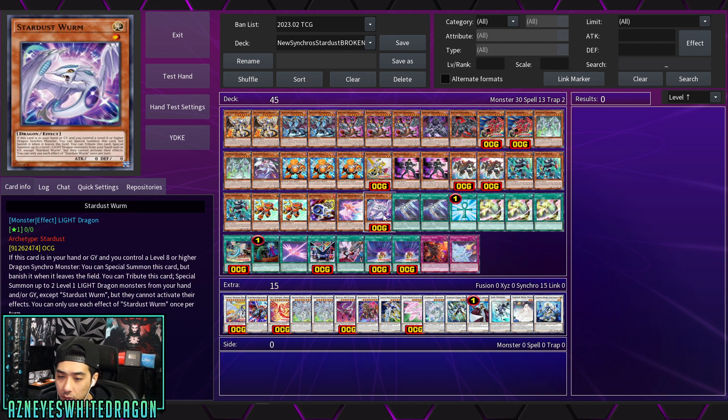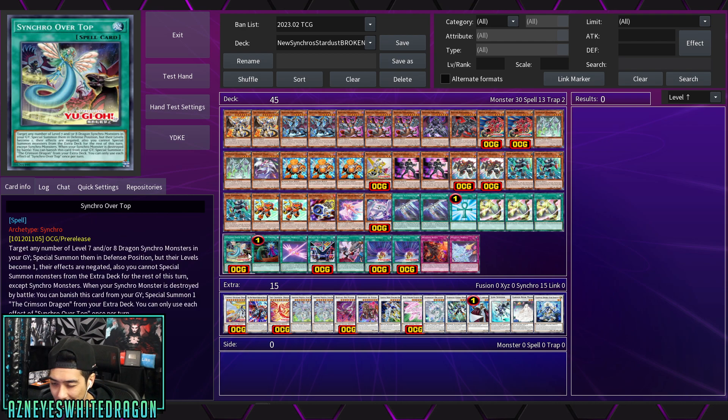Stardust Worm: if your hand, graveyard, and the monsters you control are level eight or higher, you can special summon it, but it's banished when it leaves the field. You tribute it to special summon two level one Light Dragon monsters from your hand or graveyard — just another extender combo. There's also a newer pre-release card: you target a level seven or eight dragon monster in your graveyard, special summon it with its level becoming one, as another stepping stone.